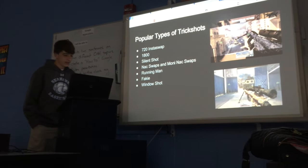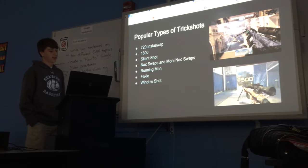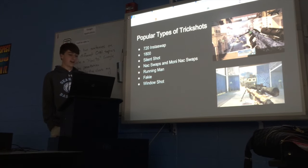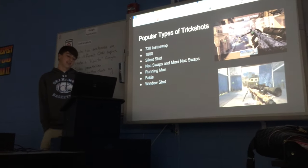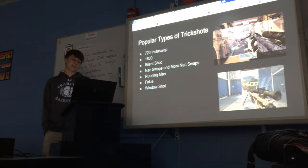A silent shot is where right after you shoot, you use any type of equipment — probably a tomahawk — and then there's no sound. A neck swap is where you use a sniper and a shotgun, shoot with your shotgun, and press Y and X at the same time.